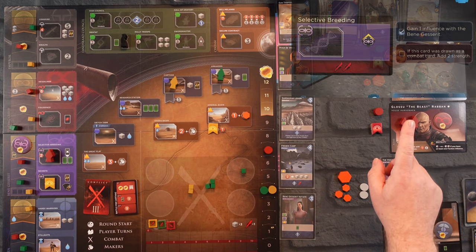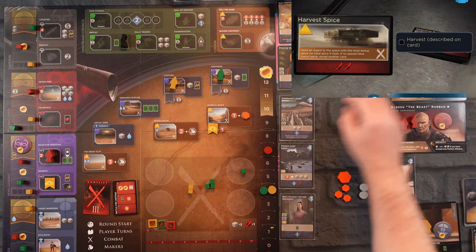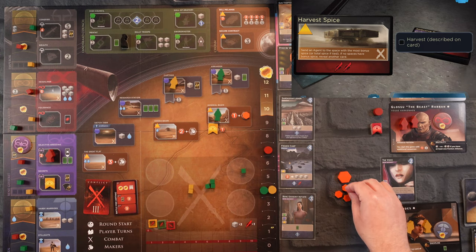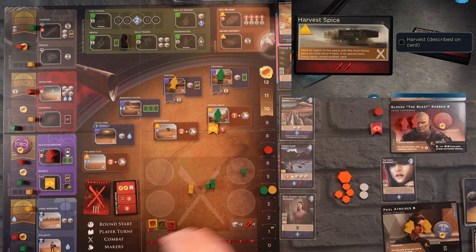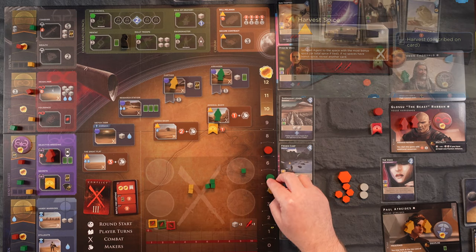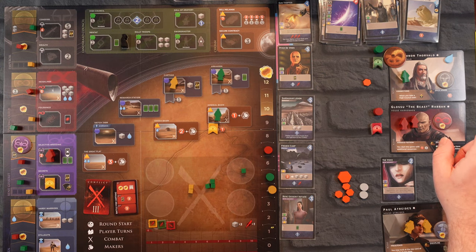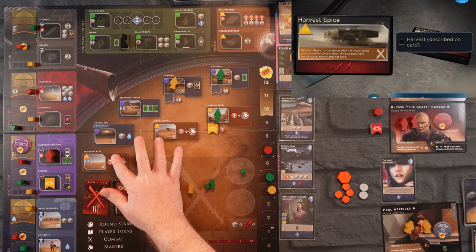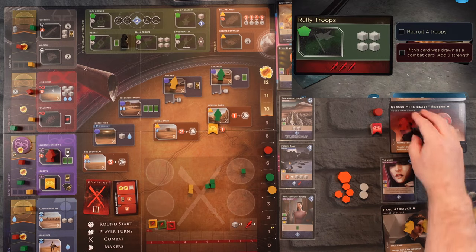We draw for the Earl and he wants to harvest spice — there's one spot he can go to and that gives us a spice bonus. He gets two spice, meaning he'd have eight total so one left over, and he gets a point. We're lagging behind everybody now. For Glossu — he wants to harvest spice too but there are no spaces with accumulation so he'll skip that. He wants to rally troops instead — he's going to rally four troops into his garrison.